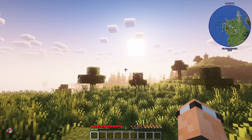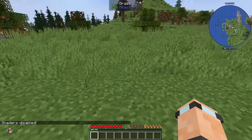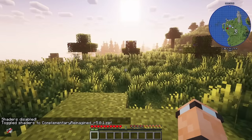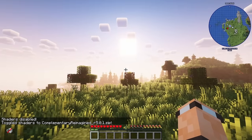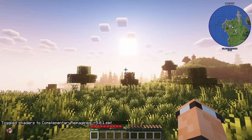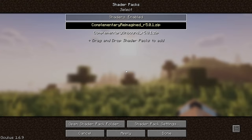I am using shaders right now. If I press K, that gets rid of shaders and it looks a lot different. Pressing K again puts it back on. I'm currently using Complementary Reimagined, and to access that you press the O key, which opens up the shader packs menu. If you are struggling with performance, I do suggest you turn shaders off.